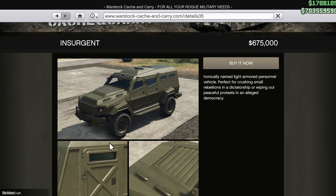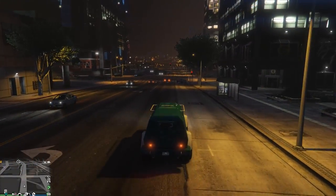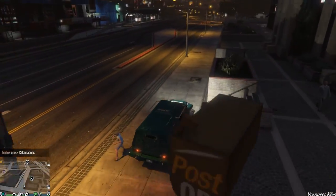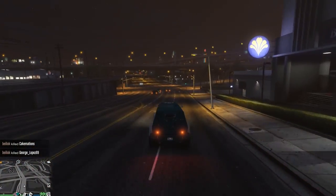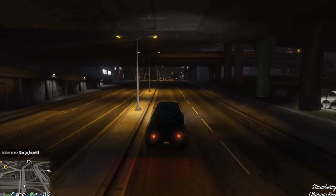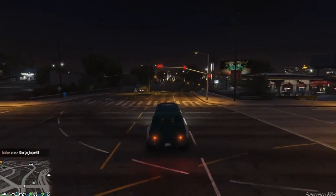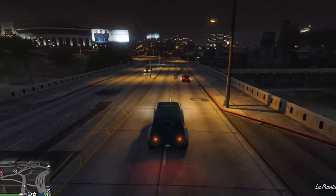Some people might ask why didn't I put the Night Shark on the list — the real reason is because the Night Shark costs over a million dollars and this is a way better price for the deal. The Insurgent is just a bit slower than the Night Shark and really that's the only disadvantage you'll have. Maybe windowed protection, but I don't really find myself getting killed too much by ground troops nowadays — it's more Oppressor spamming missiles at me. The Insurgent, while not the fastest vehicle, can still reach a top speed of around 100 miles per hour.